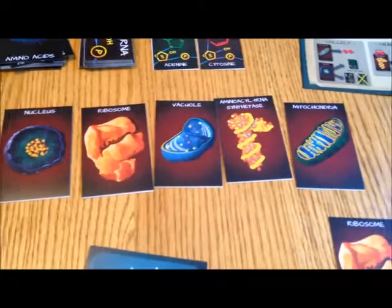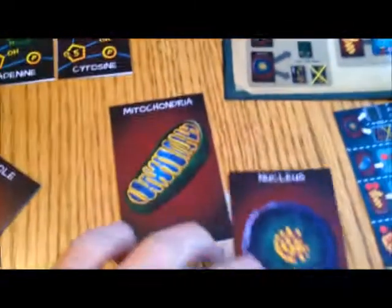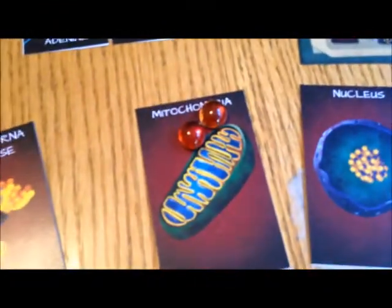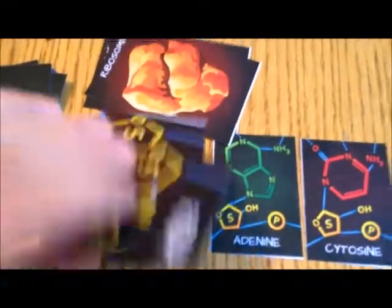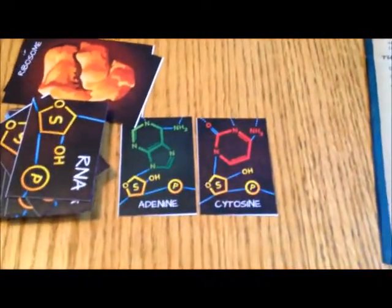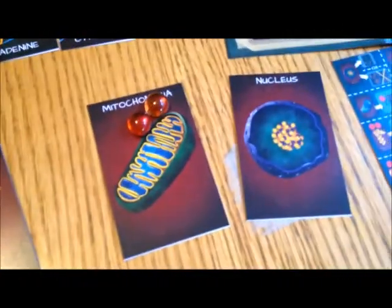Let me explain what each of these cards gives you — you can also check the back of the rulebook or the player reference card for detail. There are two cards that allow you to collect resources: the mitochondria and the nucleus. The mitochondria very simply allows you to pick up two ATP energy tokens. The nucleus allows you to pick up two face-down RNA cards, flip them, look at them, and choose one. Alternatively, you can just select one of the two face-up RNA cards already available.